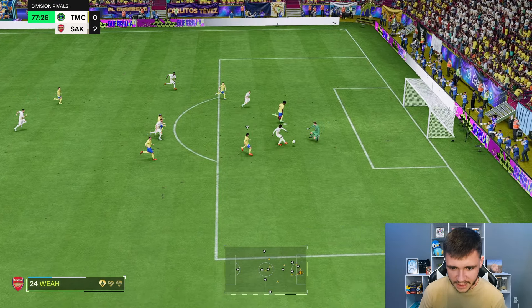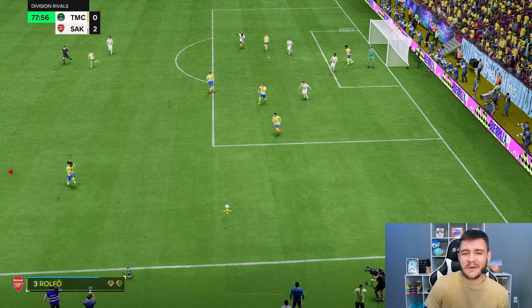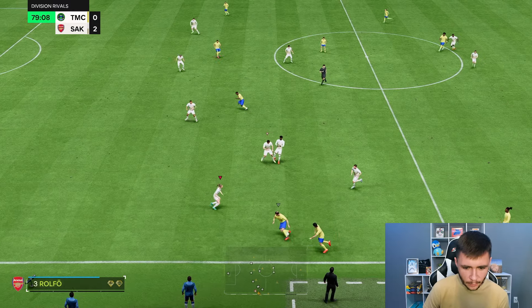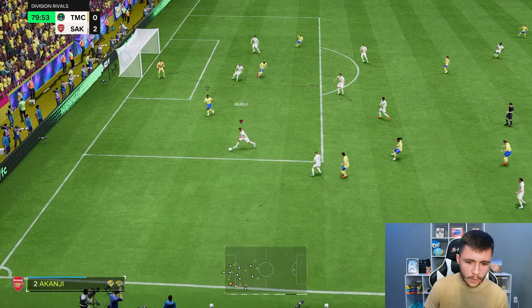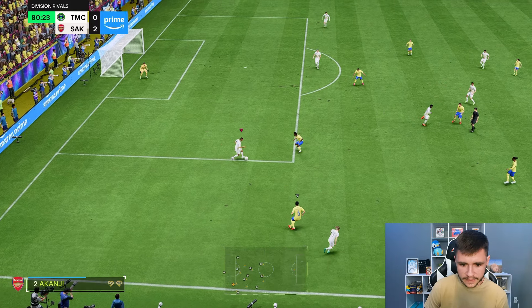I could go for a finesse shot — finesse on the post. Great run forward. I probably should have put a little bit more power behind it. He clears it off of the line. His finishing is a little bit inconsistent. If you want to go ahead and have him be a little bit more of a goal threat — if you want to play him as a right wing — I would probably recommend a chem style to help out with his finishing.